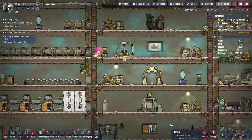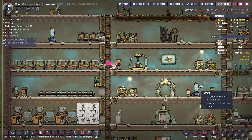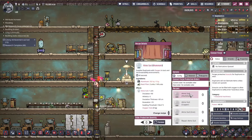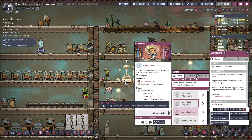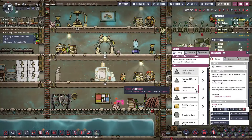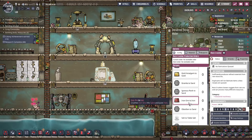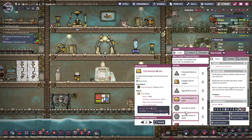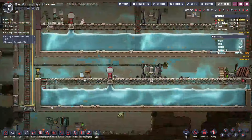Look at that cuddle pip cuddling that little cuddle pip egg — it's so adorable! Okay, we have aluminum, copper, and iron atmos suits to choose from. What do we have a lot of? Gold, copper — we'll do that. They can start making those.